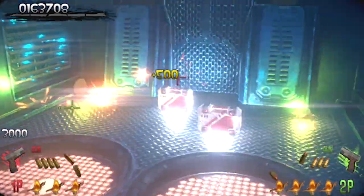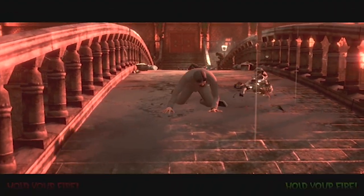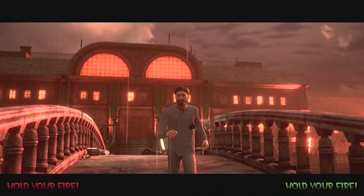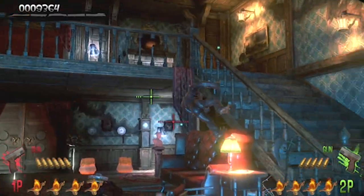The first badass gun you can unlock is in the first level and it's the crossbow. To unlock the crossbow, make sure you save the scientist on the bridge. Otherwise, it'll take you down a different path. Once inside the mansion, you've got to take the path where your character turns right first.